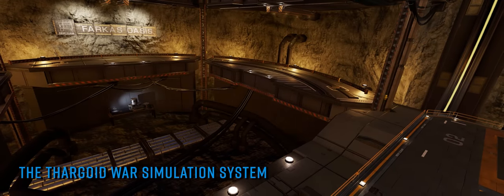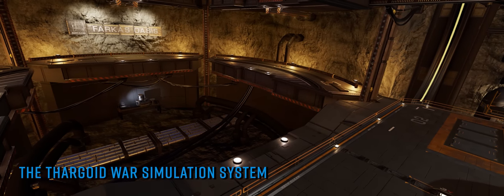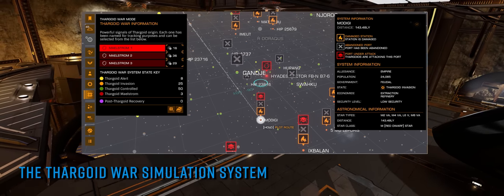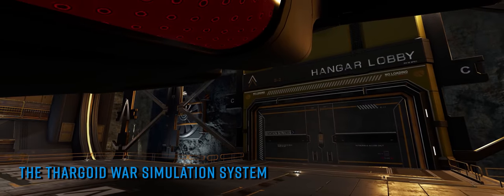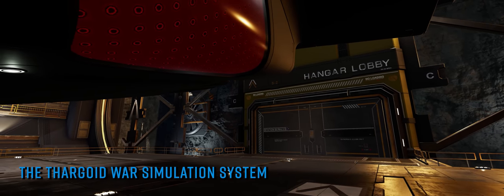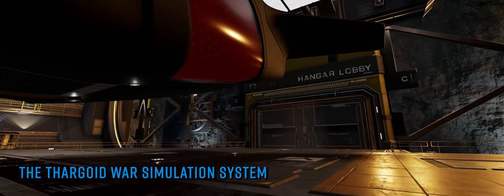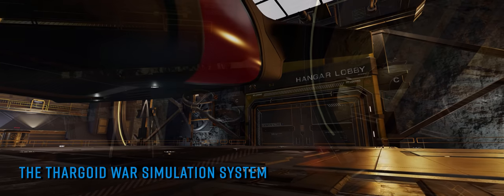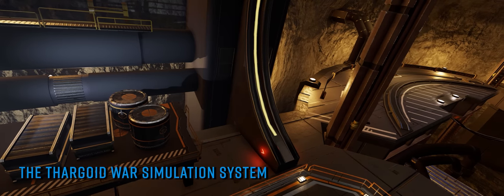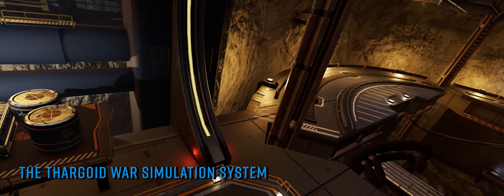As mentioned previously, as well as the maelstrom systems there are 4 other new system states that the war has brought with it. If you view the new Thargoid War mode tab in the galaxy map you'll be able to see how many systems contain a maelstrom, how many systems are being affected by that maelstrom's presence, and what the status of the affected systems is. Nearly all systems immediately adjacent to the deployed maelstroms are now flagged as Thargoid controlled, meaning they are completely devoid of human life — all orbital and surface starports are abandoned and inaccessible, with landing pads or blast doors over mail slots closed.